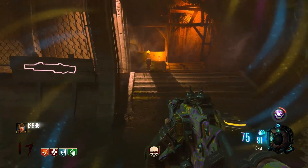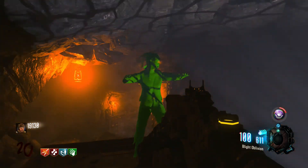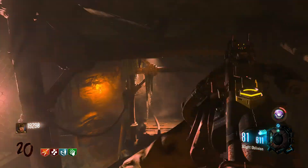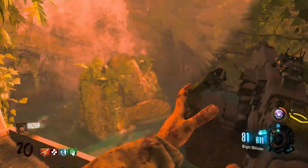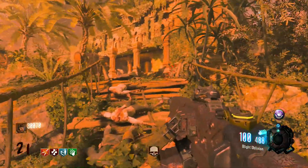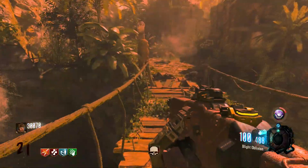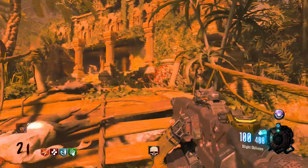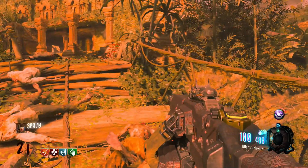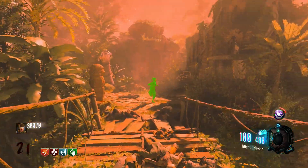I'll see you guys later! I've got a zombie right in the minecart. You can do that apparently. Hell yeah! So this here is basically my strategy right now — I'm on the bridge, just looking left and right for when the zombies come. And the perks have been dropping in my favour. And I do have the Blood Oblivion and the Ray Gun Mark II Pack-a-Punched.